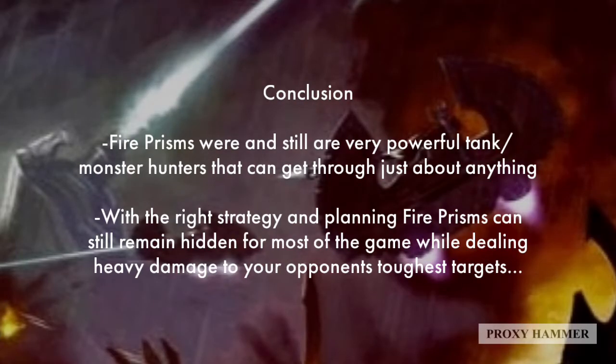In conclusion, Fire Prisms were and still are a very powerful anti-tank and monster unit that can basically hit anything on the board and kill it. No matter how heavy a target it is, it's going to do some serious damage to whatever it hits, even if it has an invulnerable save. With the right strategy and planning, Fire Prisms can actually remain hidden for most of the game while dealing extremely heavy damage to your opponent's toughest targets.